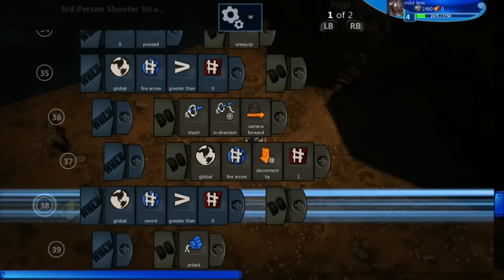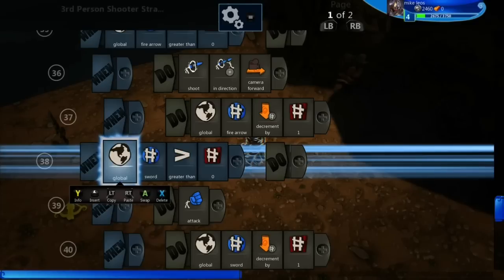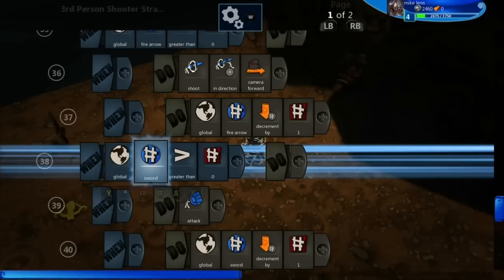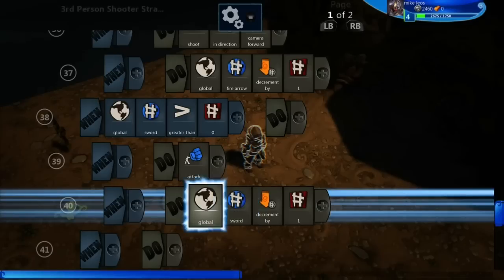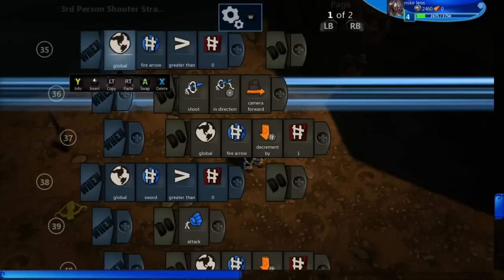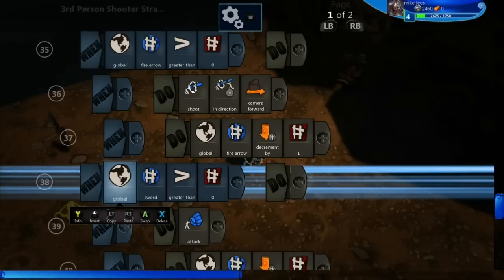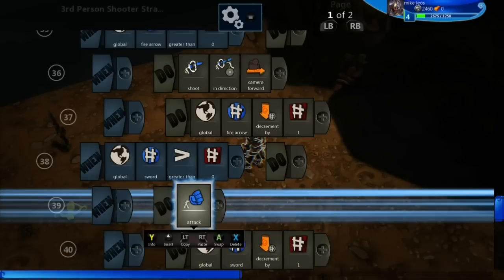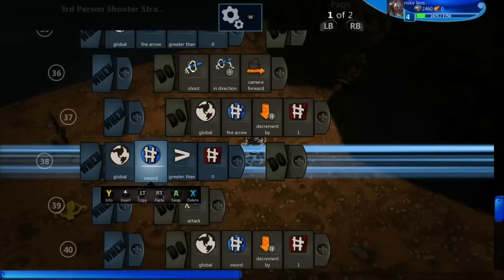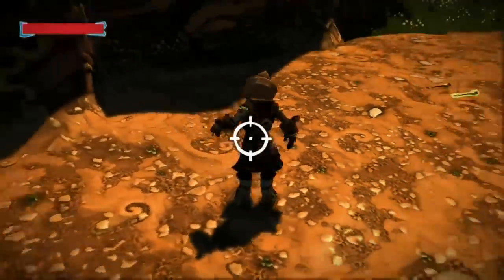The next line is for the sword. If global sword is greater than zero, I attack — just a normal melee attack of any sort. Since the sword doesn't have to be equipped for the right trigger to work, it means no matter what, whenever I hit right trigger, I melee. But if I do have a sword in my hand, it swings the sword; if I have the crossbow, it just swings the crossbow like a melee weapon. It's crucial that line 35 is above line 38, because if line 35 is executing — that means shooting — it'll skip line 38, since you cannot have two moves at the exact same time. That makes it so it doesn't execute the melee right after you shoot. So if you're able to shoot, you'll shoot; if you're not able to shoot, it will go to the melee attack, and they just cancel each other out.